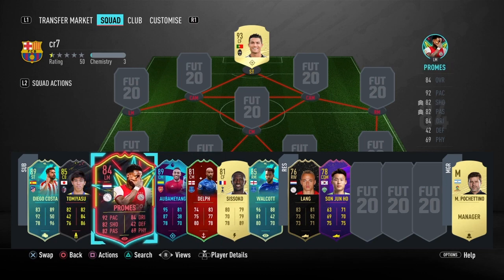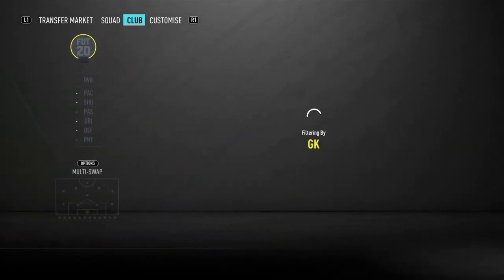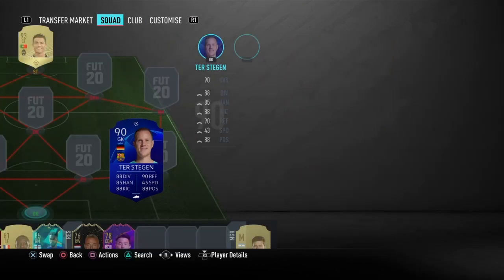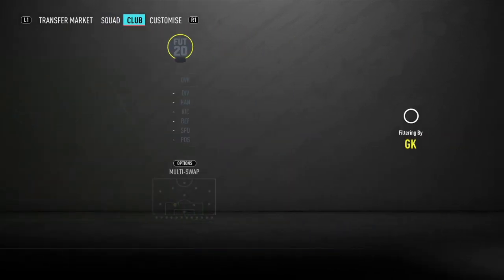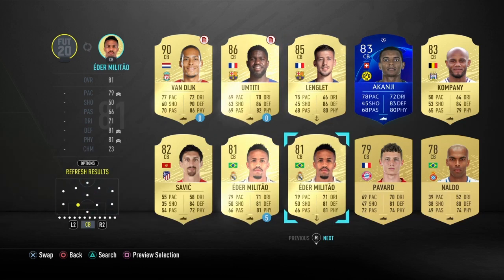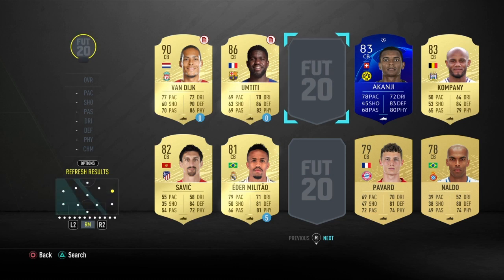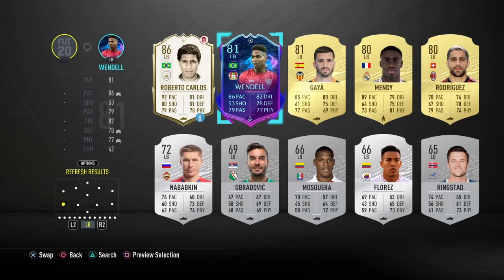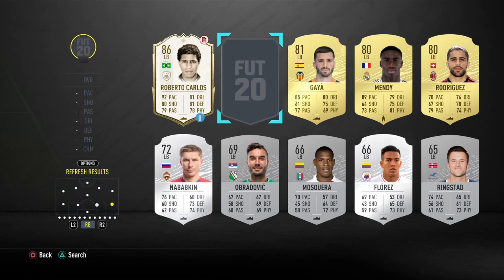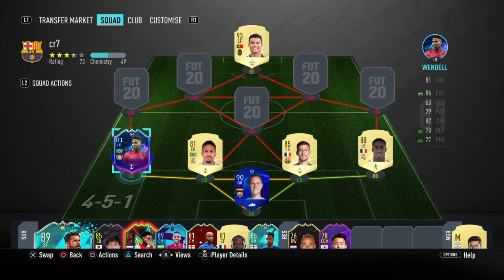You know the team is good when you have Aubameyang on the bench. So let's get straight into the team, starting off with the best keeper in the game — we already got Marc-André Ter Stegen, he's literally the best keeper. Here you're going to see the two centre backs which is Edermitao and Klamar Lengler. Then on the left back we have Wendel and coming into the right back we actually have an off-cam player which is Benjamin Mendy — so this is the defence.